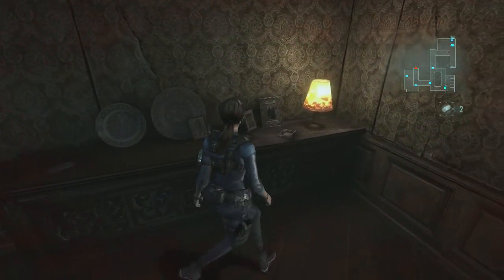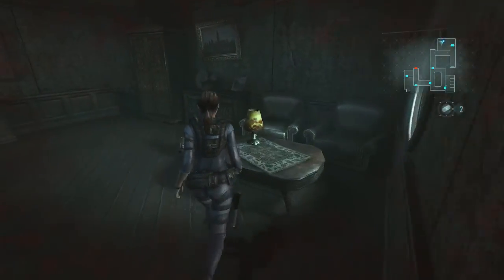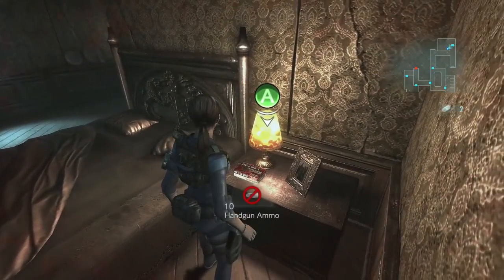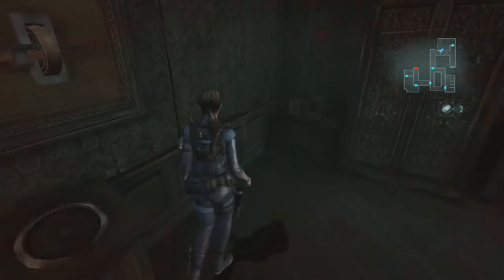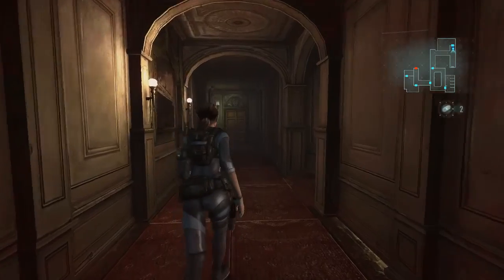Do we have our Genesis? No, we don't even have the Genesis. I am not seeing — I mean, there's lots of round things. There's a lamp, there's some plates, Jill's ass, another lamp, pillows. I can't grab anything. I don't think the round thing is in this room.